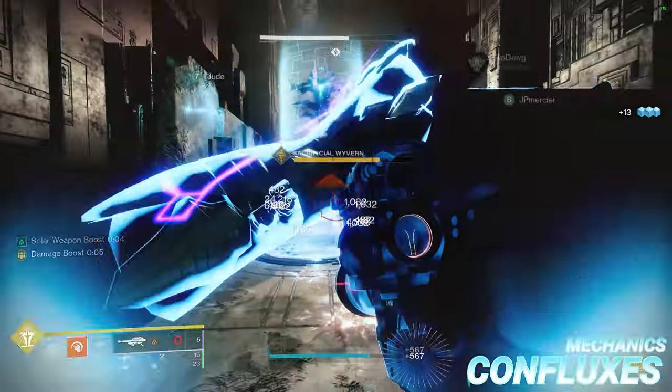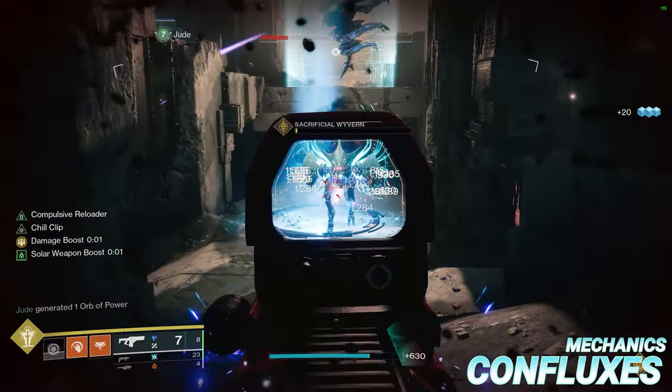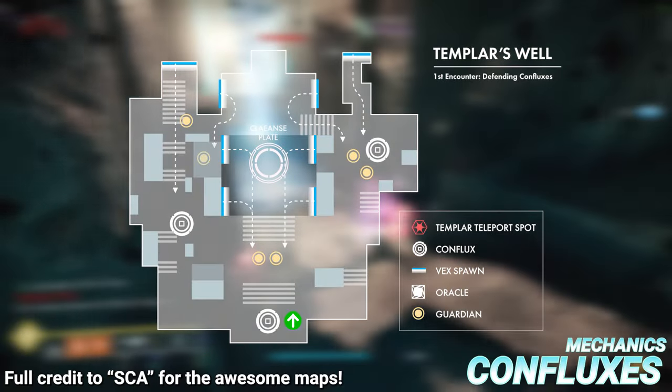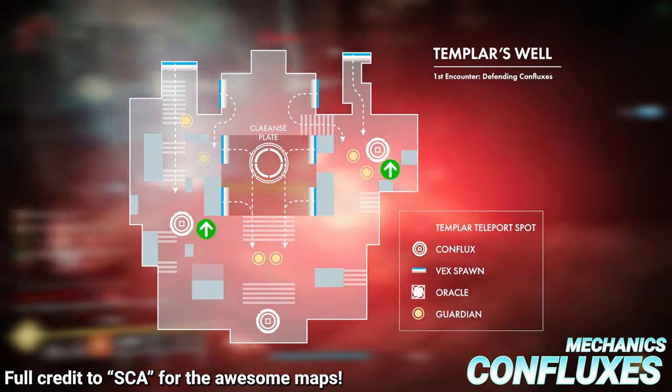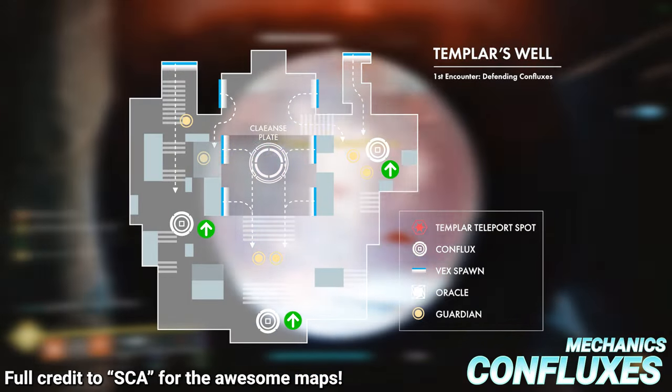The main objective for the Confluxes encounter is to prevent any Vex from sacrificing to the Confluxes. If a Wyvern successfully sacrifices to a Conflux, you will wipe. On round one, only the middle Conflux is spawned in. On round two, both left and right Confluxes are spawned in. And on round three, all three Confluxes are present.